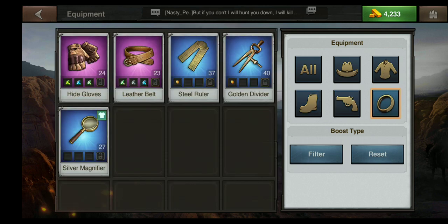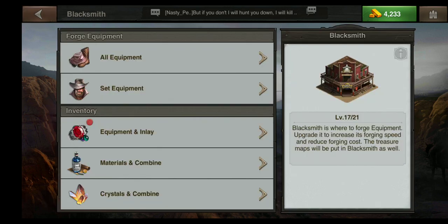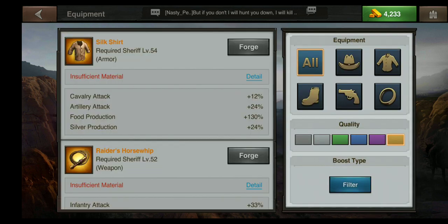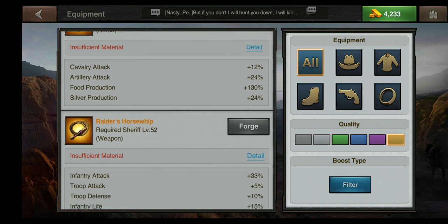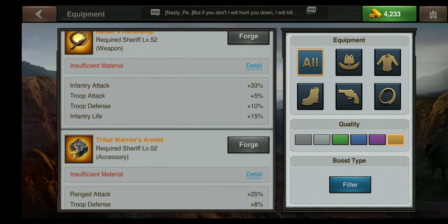Today we're going to learn how to properly forge equipment. I'm going to click all equipment here — it starts on the gold tab. Now I'm working on creating equipment hypothetically for ranged troops.